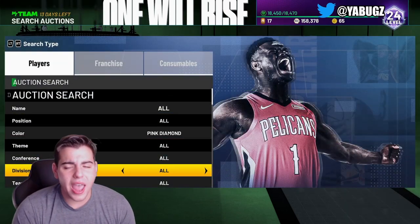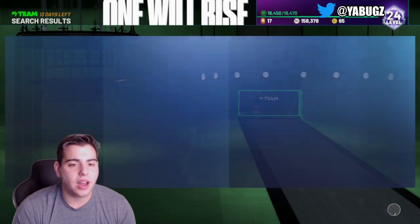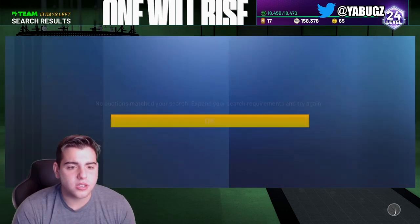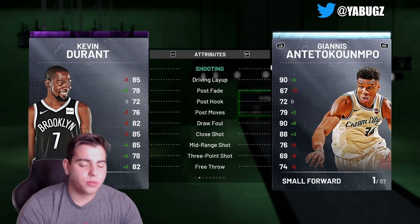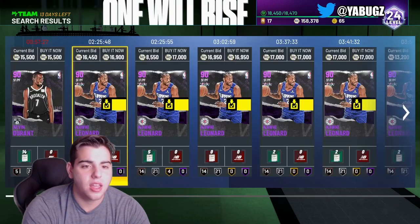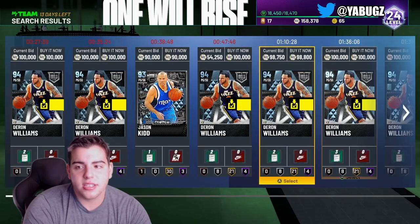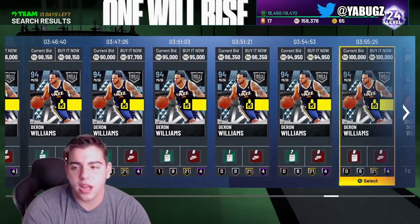They haven't even said anything publicly about this glitch. I snipe a lot and love making investments, but when there are stale listings — like that KD for 15k — people think KD is going for 15k when he's actually going for around 20,000 MT on Xbox. That KD listing is a fraud, and since it's been up for over three hours, people are going to post snipes based on that fake price. On Fridays the auction house gets completely flooded and it's nearly impossible to snipe certain cards. This glitch makes card sniping almost impossible.